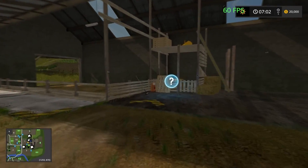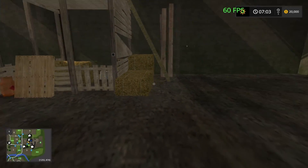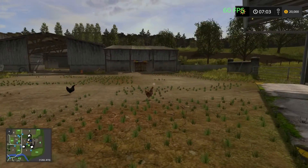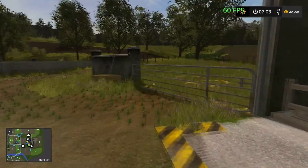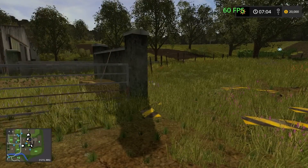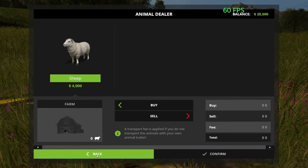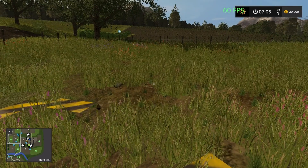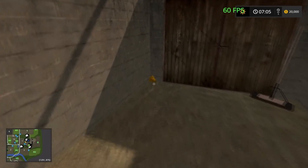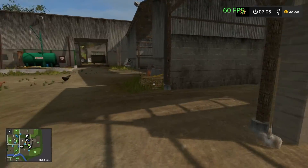This is the sheep area, I believe — yes, where our wool pellets spawn. I think this map also has gold nuggets on it too, you can collect the gold nuggets. This is our sheep unload zone, or you can just buy your animals here if you don't want to cart them from the sale point. And there's a gold nugget — so we do have gold nuggets to collect.